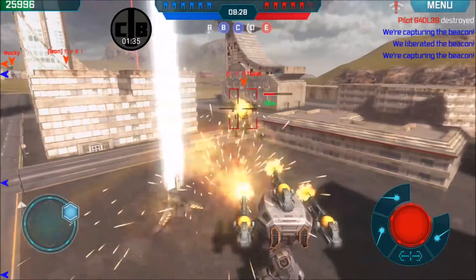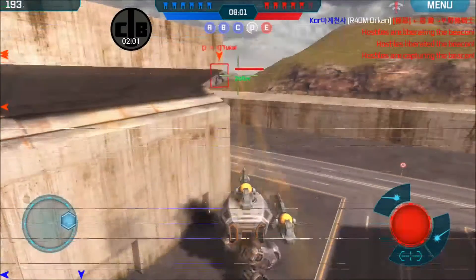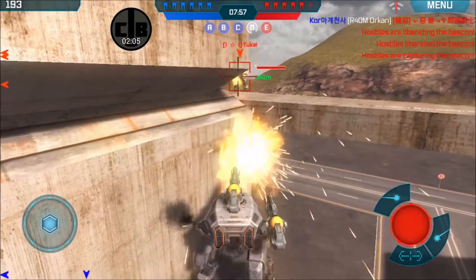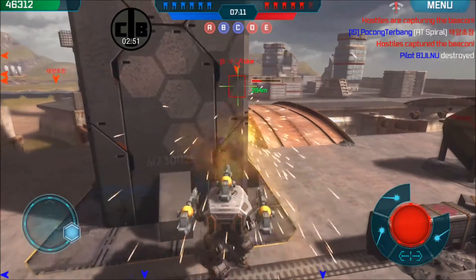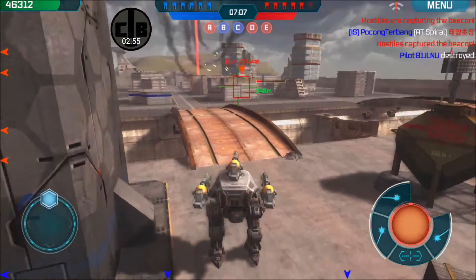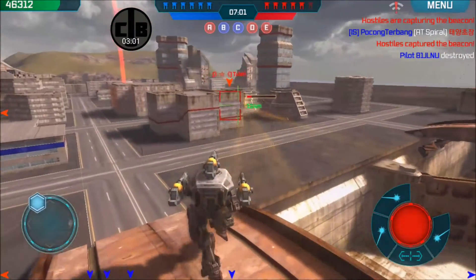I think we got the lesser of two evils here. A few weeks ago on the test server they had another option on the table — basically just decrease the damage across the range of levels of the weapon — and I wasn't a big fan of that. So ultimately the rate of fire decrease, if they were going to do it, this was probably the one that fans of light bots and magnum weapons wanted.